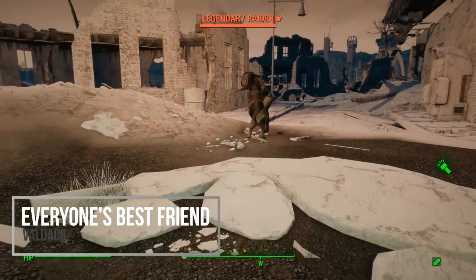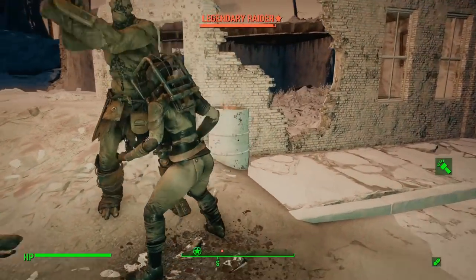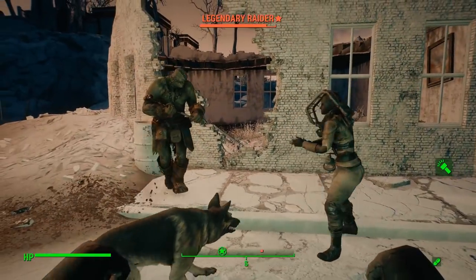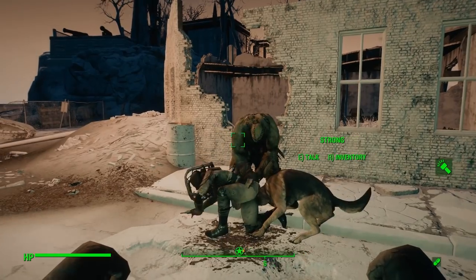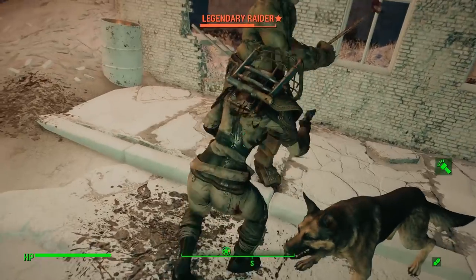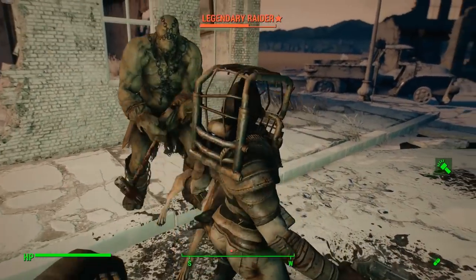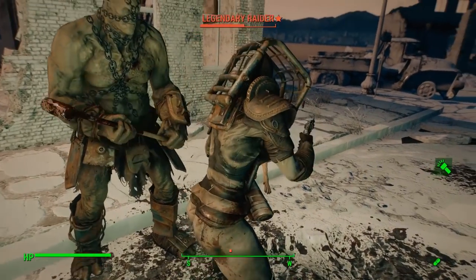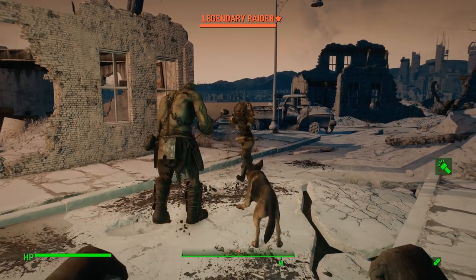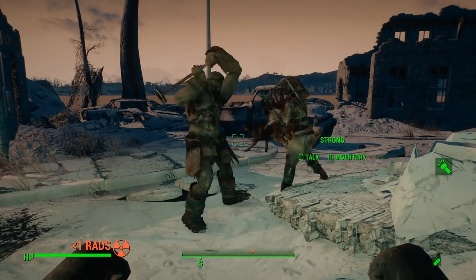Now we have everyone's best friend. You've probably heard of this or downloaded it already, but what this mod allows you to do is use Dogmeat and any other human or robot companion in Fallout 4 at the same time. This is actually something Bethesda was planning to include by default and didn't at the last minute. It truly feels like something that was just meant to be. Dogmeat is an awesome, lovable companion but also pretty basic, while the other companions have a lot more depth — having both just feels natural. This mod has also been consistently updated and remains a major part of many people's playthroughs.